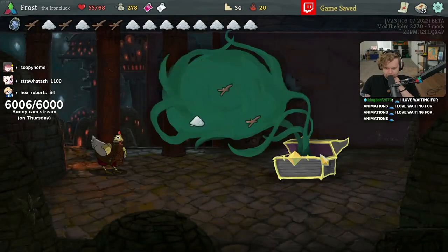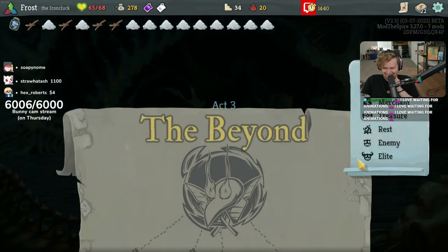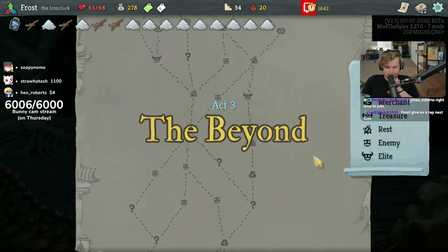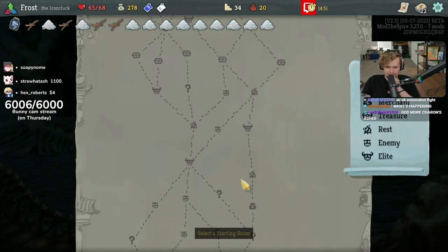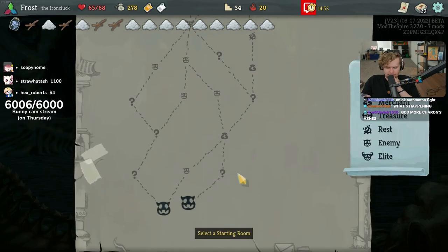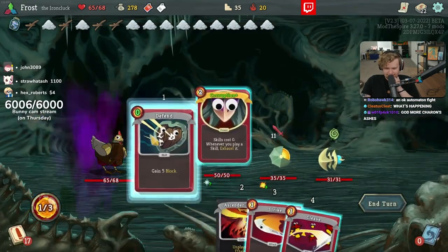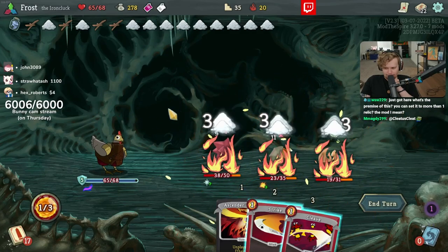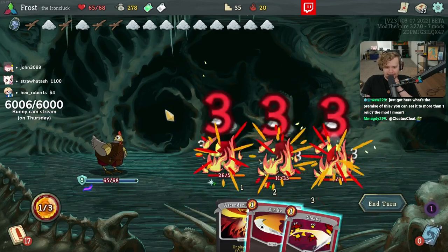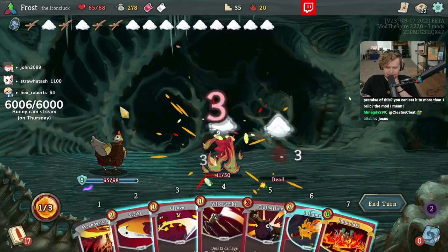I'm gonna skip here. Currently 33 damage per exhausted card. It's not bad. I think I just hyperventilated; I can feel myself about to pass out. Oh no, how am I gonna beat the spiker? When we were doing every relic as orichalcum I wondered how we'd make it through — well, anyways.